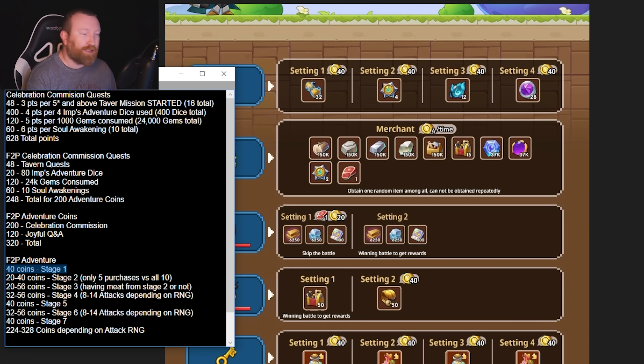Stage 1 costs a flat 40 coins — nice and easy. Stage 2 has you purchasing 4 coins per purchase and you need to purchase at least 5 times minimum to move on to Stage 3. However, you want to keep spending coins until you get the meat item. At worst RNG you spend 40 coins here instead of 20, but you're also getting a ton of resources. That means the next stage drops to just 20 coins. If you go the battle route instead, it could cost as low as 32 coins or as many as 56.